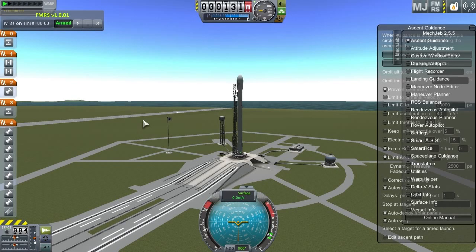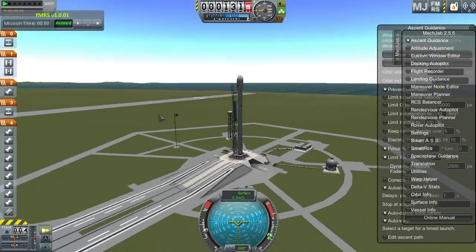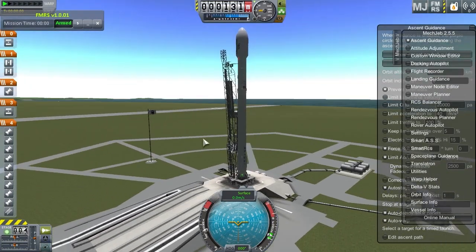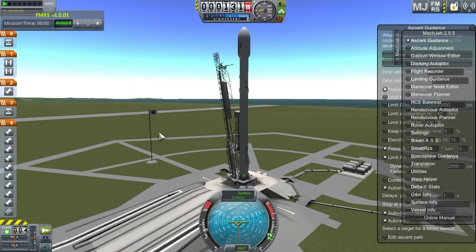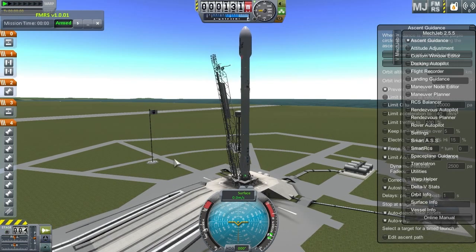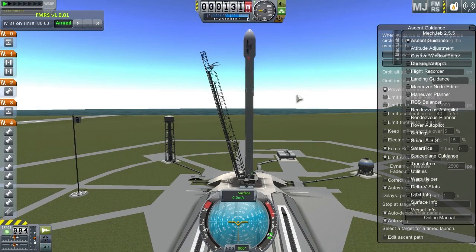Hey guys, how's it going? This is TraktorX64 and we have pulled Kerbal Space Program off the shelf, dusted it off and popped it back in and we're going to play it today. It's going to be fun. We've got here a Falcon 9 rocket, SpaceX — it's a mod. This entire craft is pretty much entirely mods. Check out this launch pad — it's retracting right now just like in real life. Super cool.